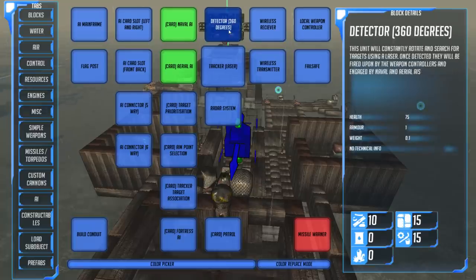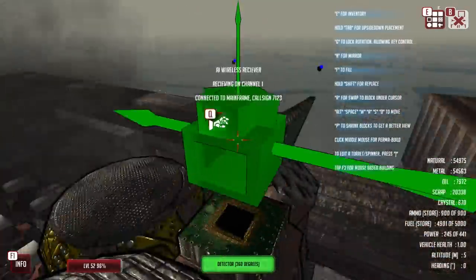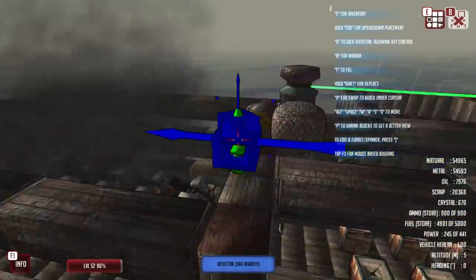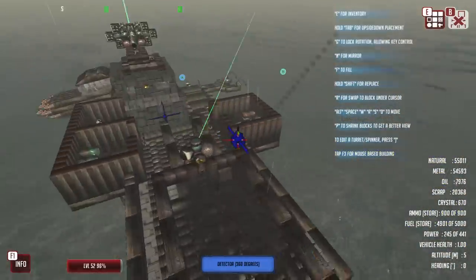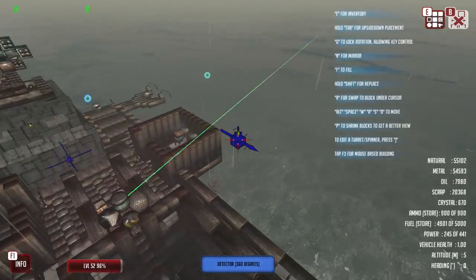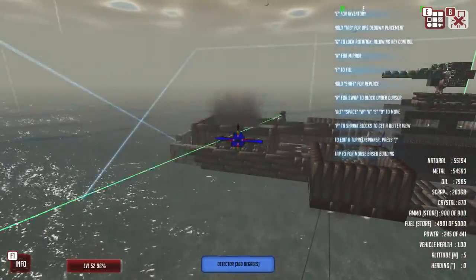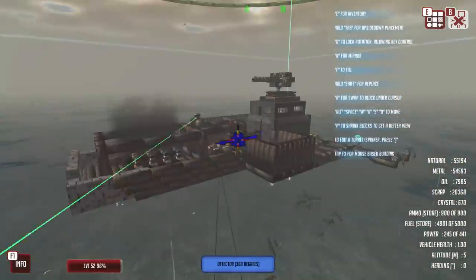Finally, we will go for the detector 360 degrees. This unit will constantly rotate and search for targets using a laser. Once detected, they will be fired upon by the weapon controllers and engaged by naval and aerial AIs. I can only imagine that line of sight is going to affect this, so I'm going to place that a little bit higher up. Yes — it's affected, and it can't see things lower down there. That should just hopefully help.